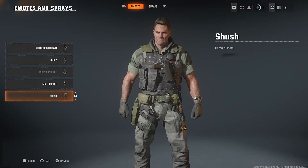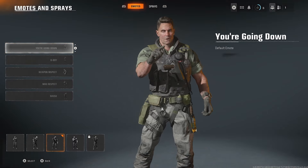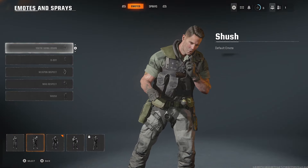Now here you're going to see a wheel of all the different ones that you can select. So if I press A on this emote, for example, you'll see all of these ones currently that are available, so you can go ahead and change to them.